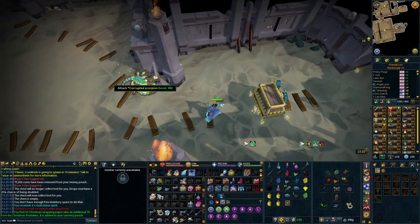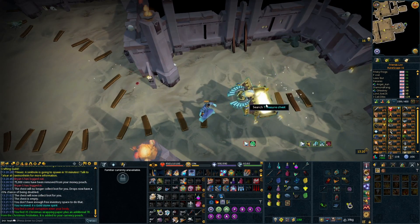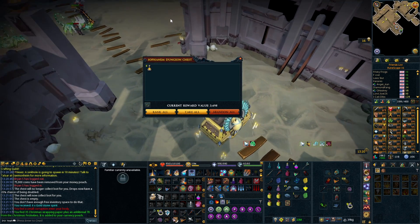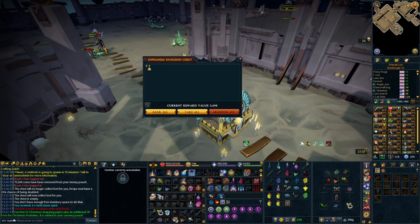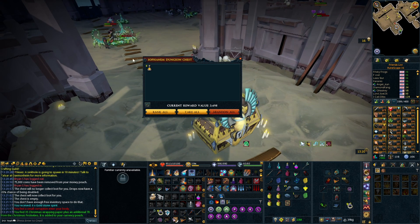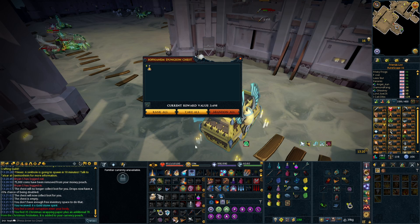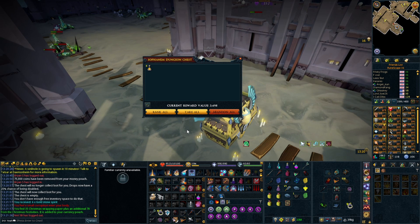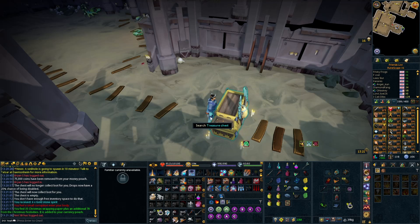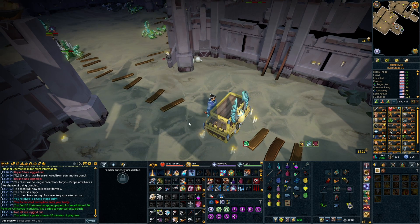There we go. The loot that it drops goes directly into this chest as you can see here. When we search this chest, there's still a certain amount of space. You can actually fill this chest up and not have it collect your vital sparks by taking the vital sparks out and then getting another item in there. If you fill that up, anything extra will actually drop to the ground, meaning that it still has that chance of being doubled even though the auto collect is on.